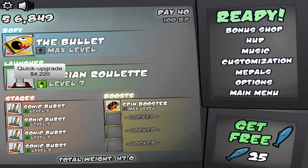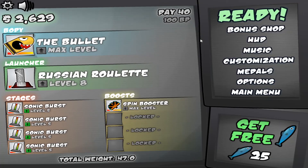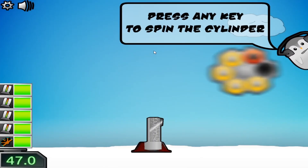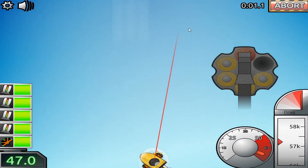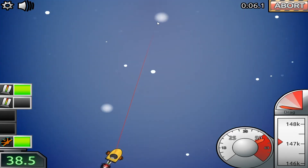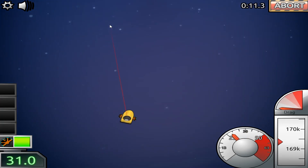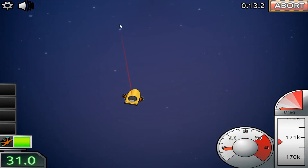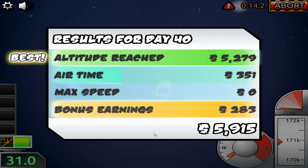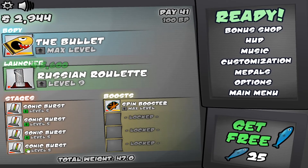Do the spin boosters even help? I think they're supposed to re-center me when I'm not facing the correct direction. Let's upgrade the Russian Roulette and try to get it to max level now. We just upgraded it so there's only one dud. A red bullet — come on spin thingies, you're supposed to center my path. We are really close to the end now. We just need another launch like that.